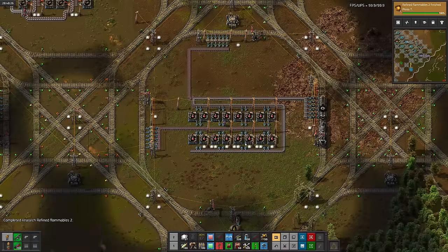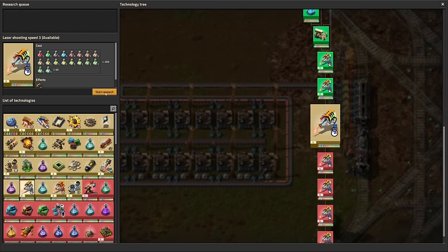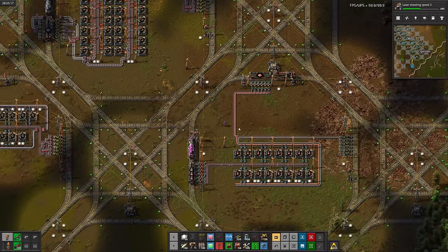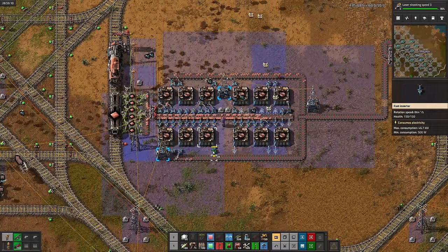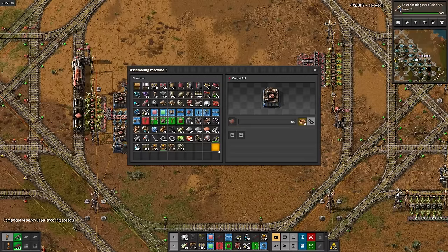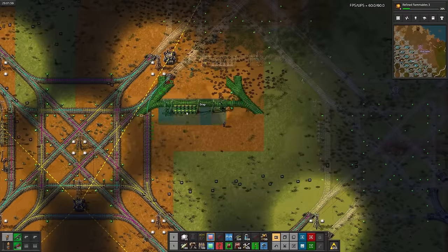There's flamethrower damage, time for some more laser shooting speed. There's automation science, time for another level. Next up is logistics science, but for that we're going to need green circuits. So time for a copper wire cell. This feels awful — it may be stupid, but at least it's stupid. Laser shooting speed, time for even more flamethrower damage. Another hour, another grid cell — this one is for green circuits.